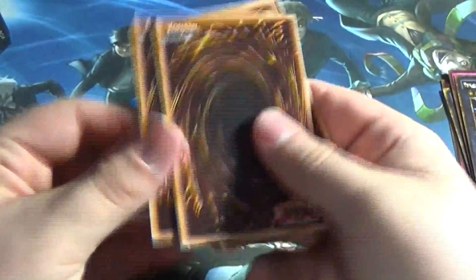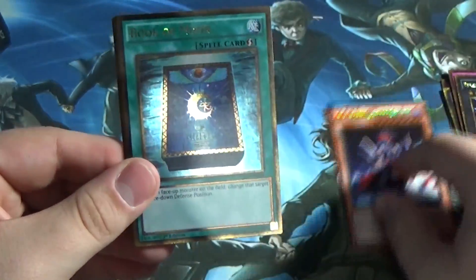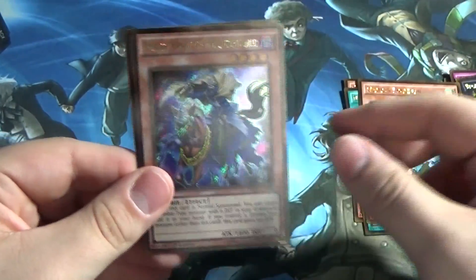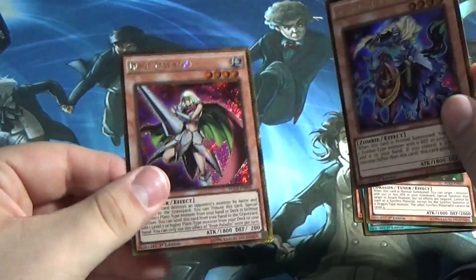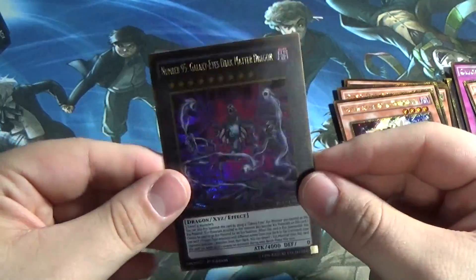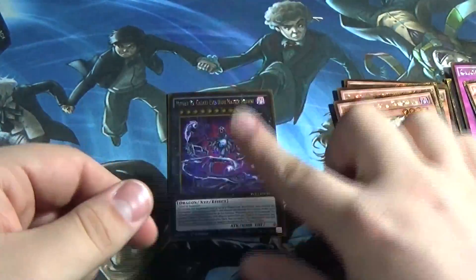Gorz, the Emissary of Darkness! Book of Moon! Debris Dragon! Tristan, Knight of the Underworld! And then Rose Paladin! I knew a new Dark Matter couldn't top itself — that does not surprise me. But we pulled it! That is very, very good!